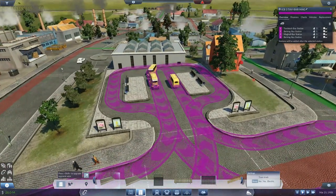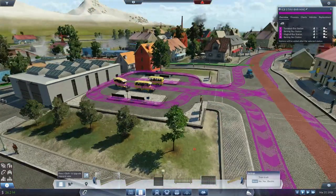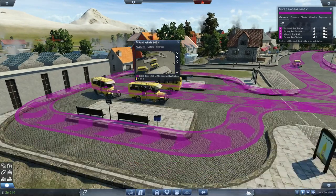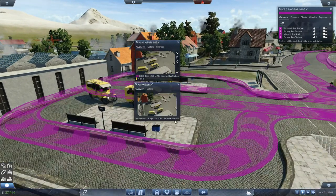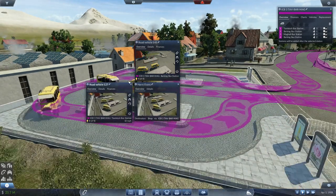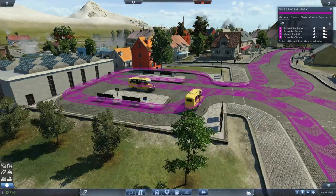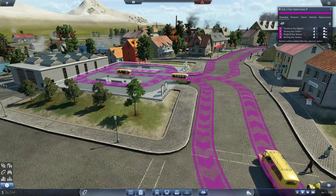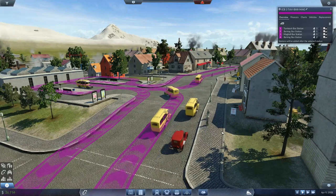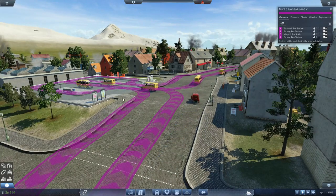That's Barking bus station there with a slightly different layout. Our bus is waiting but won't wait very long. Look at this - four people going to get on a bus. Harry Evans just jumped onto that bus - it's full and off it trots. It's definitely nicer having bus stations rather than just bus stops everywhere, and for intercity buses I think it's more appropriate anyway.